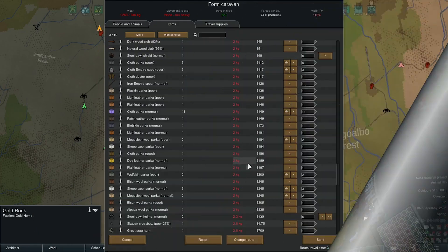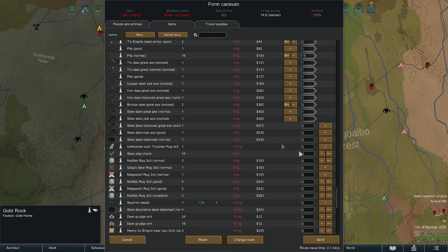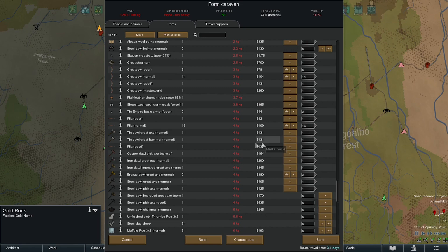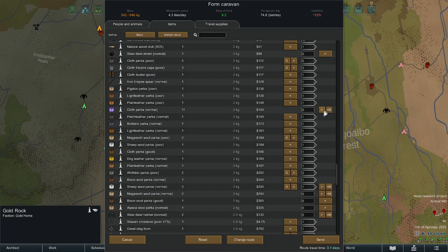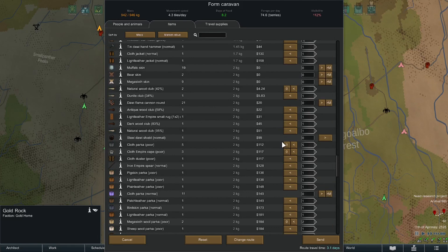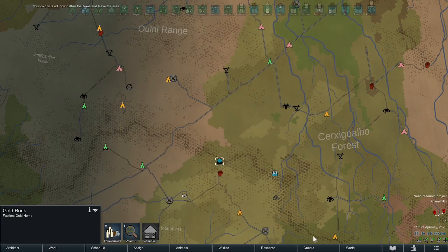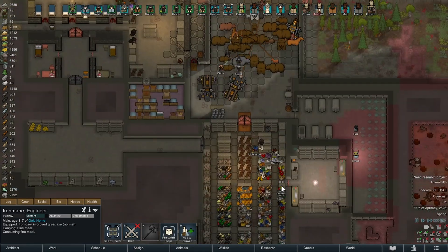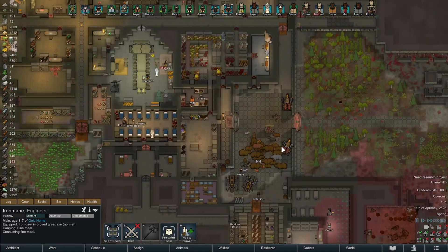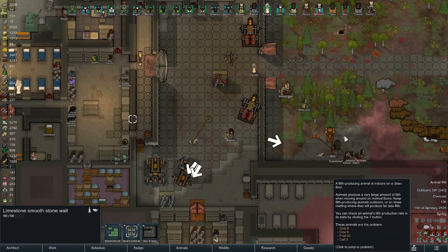I'm trying to form a caravan here — it's time we got out and did some trading. We have way too much stuff to sell, and not enough capacity with the animals we have to actually do it, so we're gonna have to leave some stuff behind. I'm gonna take as much as I can and try to make a massive sale. I think we started at about 6 a.m. I'm gonna take all the bears too — we can sell a bunch of them off; we certainly don't need a massive pack.